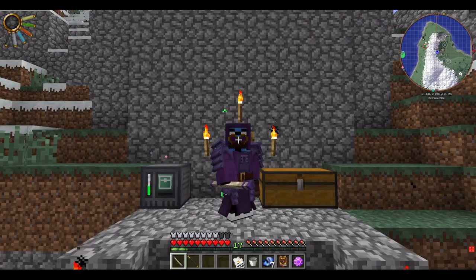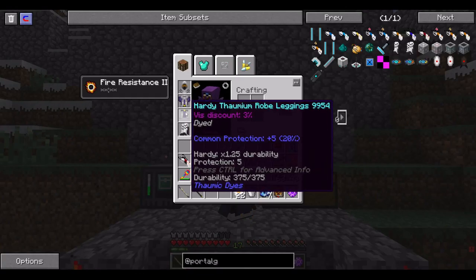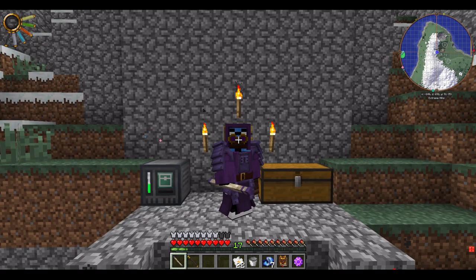I got to making some minor adjustments to my wardrobe here. I look every inch the wizard. I built the Thaumian robes, and for my footwear I'm using long fall boots from the Portal Gun mod. Looking pretty spiffy. Problem is I don't think you can dye these — otherwise I'd probably go black or blue. But I think it's pretty good.